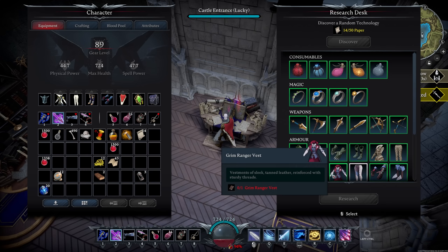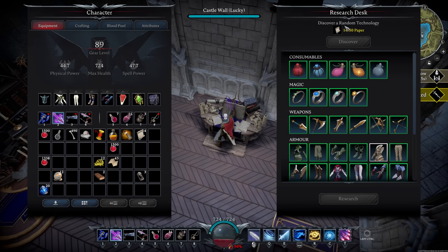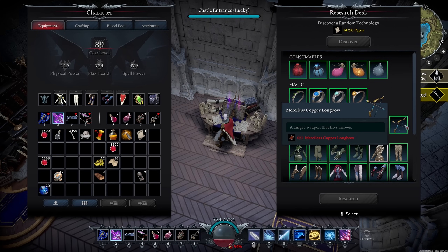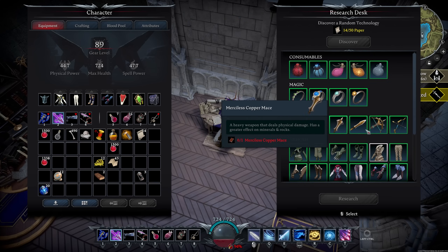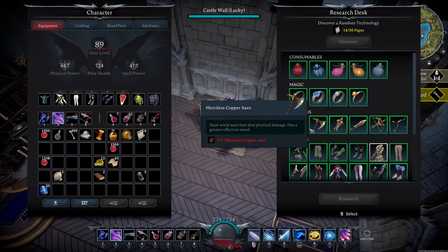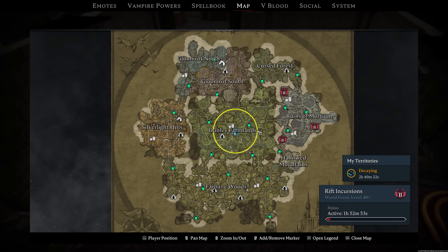Click research and it unlocks the item that book relates to — so the Marauder Vest book unlocks the Marauder Vest. Alternatively, if you get enough paper, you can gamble for one at random. This is where the replayability comes in strong because you never know what order you'll unlock weapons, and that order largely determines what weapon you use, since weapon tier upgrades are so significant.